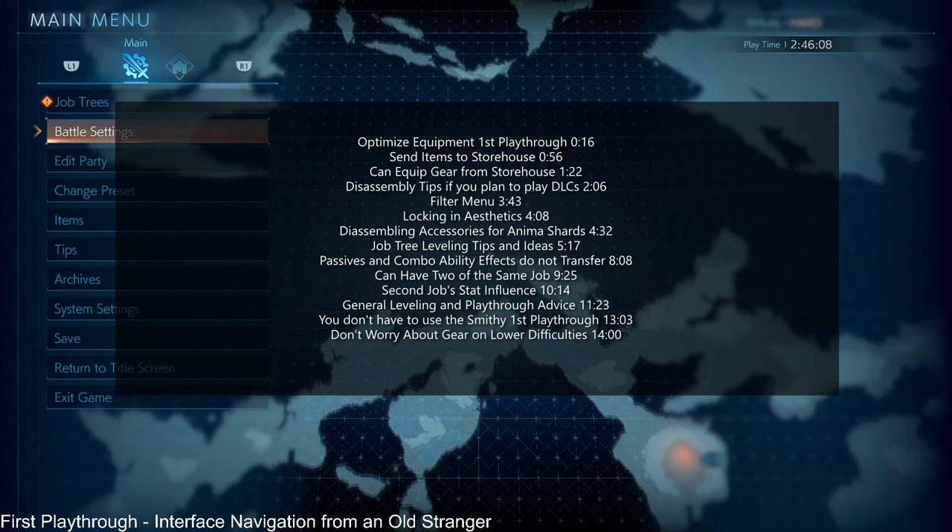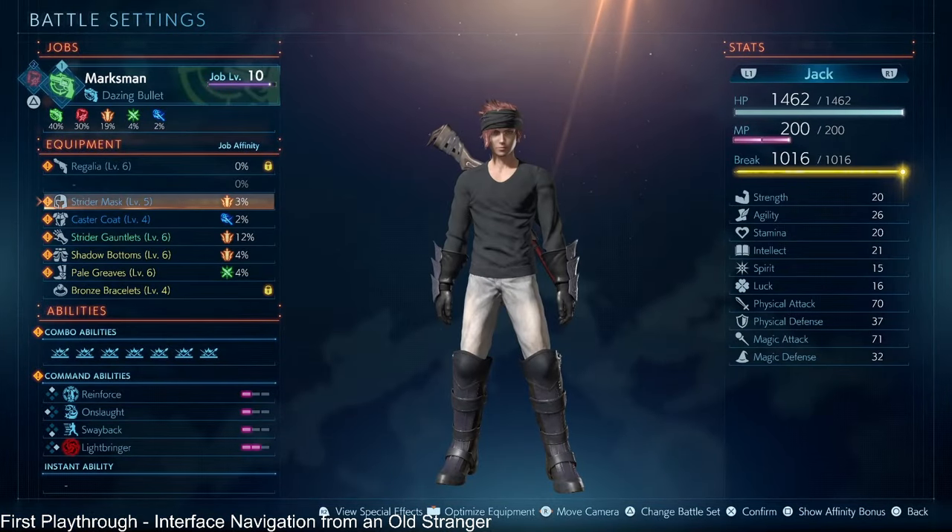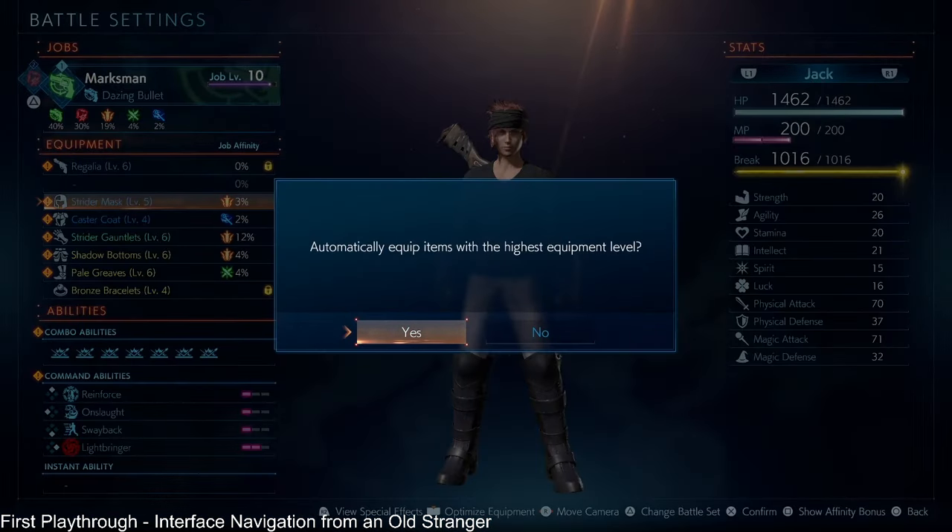So the first thing is, while you're playing, for the first playthrough only, you can pretty much press Optimize — in this case I'm pressing the Guide button, or whatever the Select button is on your interface — and it says equip highest level, and the answer is yes.